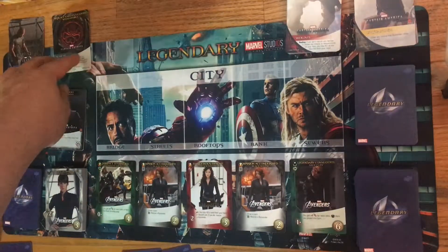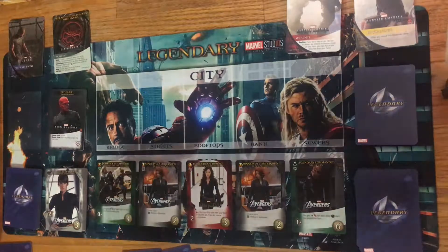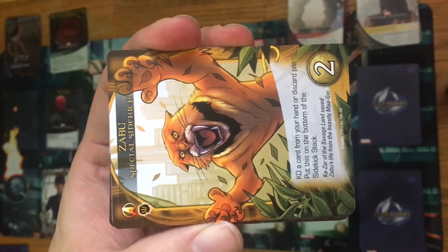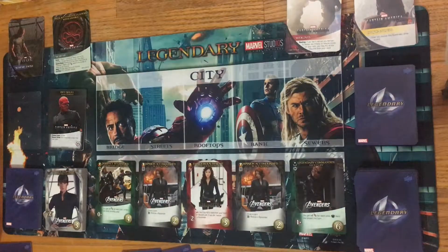I'm already thinking about strategy — I'm going to get a lot of bystanders, so I'll definitely have to buy up as much attack as I possibly can to make certain I can get rid of them as I try to hit the Red Skull. To make it a little bit easier I'm using sidekicks from the Civil War expansion. They go face down, cost two to buy, and after you use them they go to the bottom of the deck.